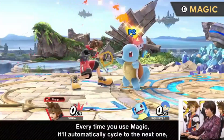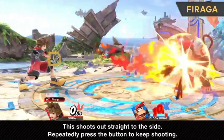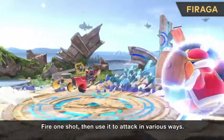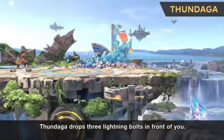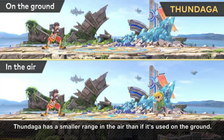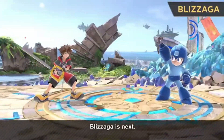For specials: Firaga is a projectile you can shoot across stage, but what's unique is that up close you can shoot it and then confirm into something — people have been doing neutral-b into side-b as a combo, and neutral-b into nair into f-smash as a kill confirm. Thundaga is mostly strong off stage because of how large it is — it will likely hit recovering opponents and kill them, and it's currently hard for players newer to the matchup to avoid.